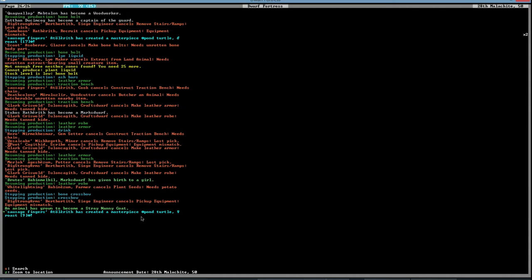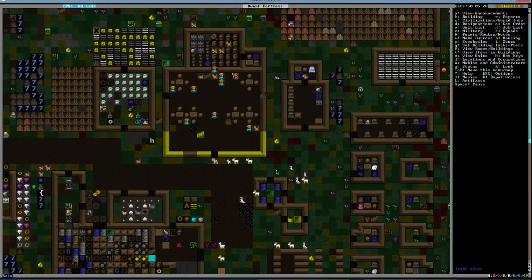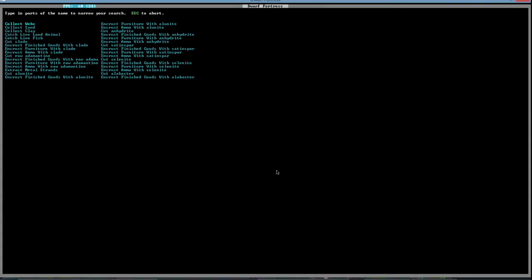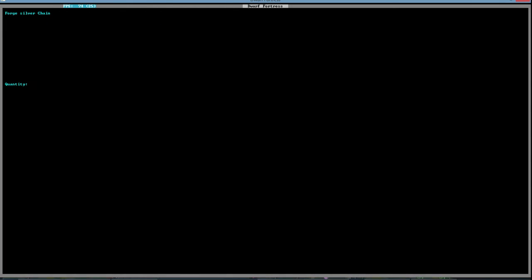Sausagefingers has created a masterpiece pawn turtle roast! I just saw he created a pawn turtle. Sausagefingers is getting good if he's creating animals. Ha ha ha. Alright, we want a chain. I want a silver chain — give me like ten of them.